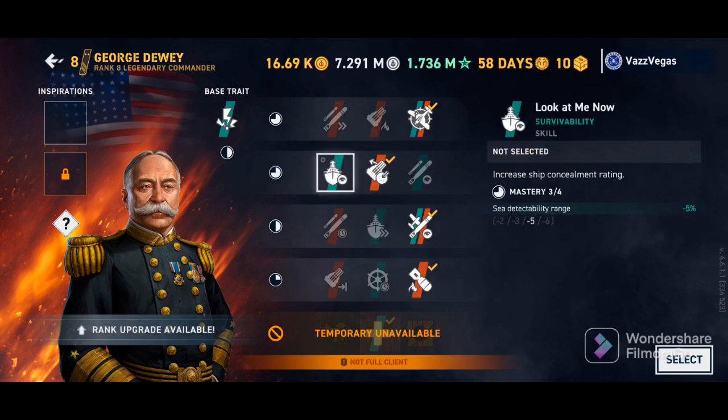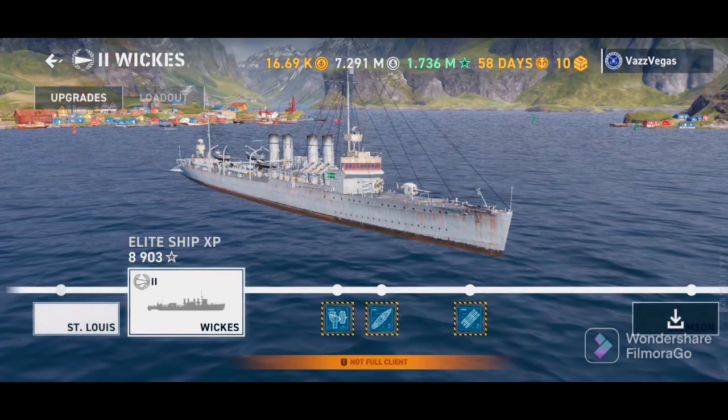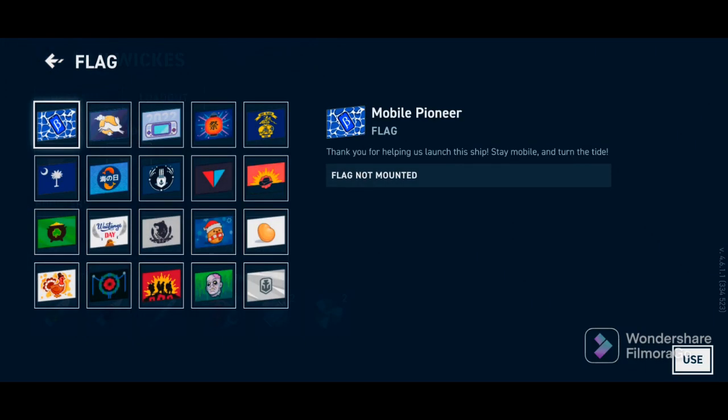Here we are in the menus. We're looking at Dewey, one of our commanders. We can't do jack with him — we can change our commander skills, that's about it. You can't do anything else, because we're using the limited client. We only have Tier 1 and Tier 2 ships available to use, and we can only use those in AI matches. You can look at things like our flags and our boosters and all that good stuff, but yeah, that's really about it.